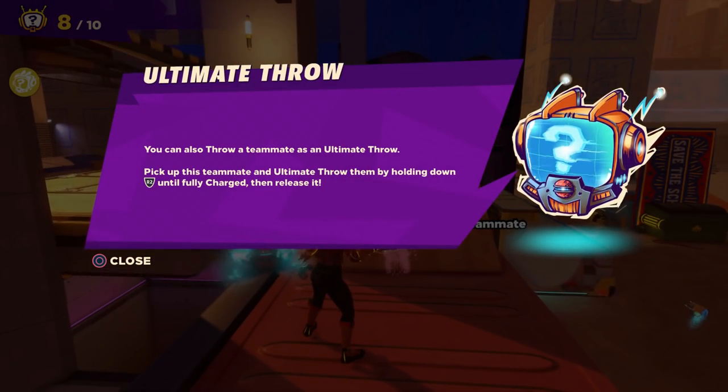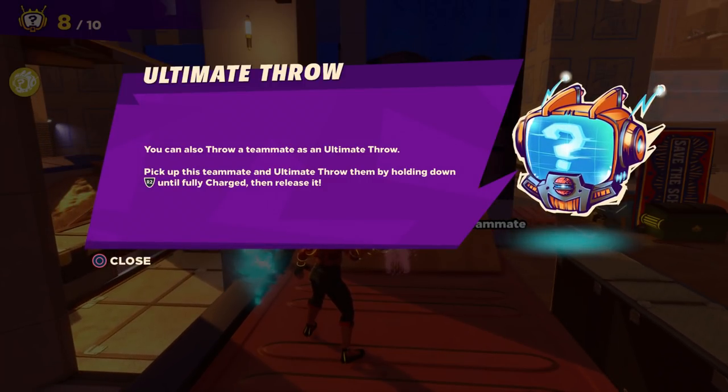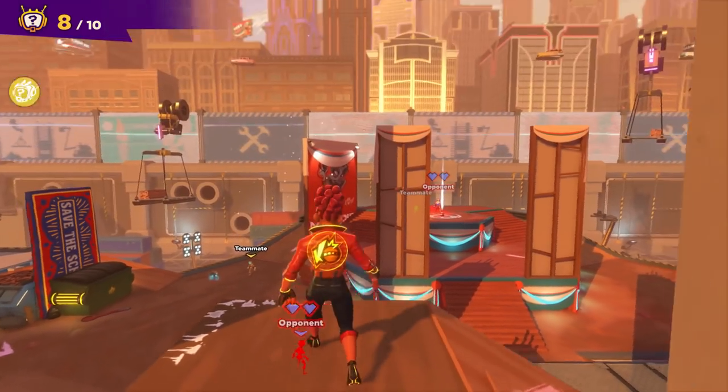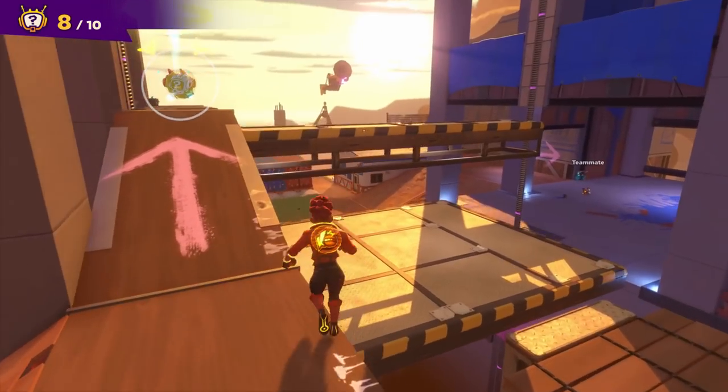Ultimate throw: you can also throw a teammate as an ultimate throw. Pick up the teammate and ultimate throw them by holding down R2 to fully charge, then release it. We have this right here — we want to throw it to this guy down here, and I guess our teammate will line it up. Boom — very cool.